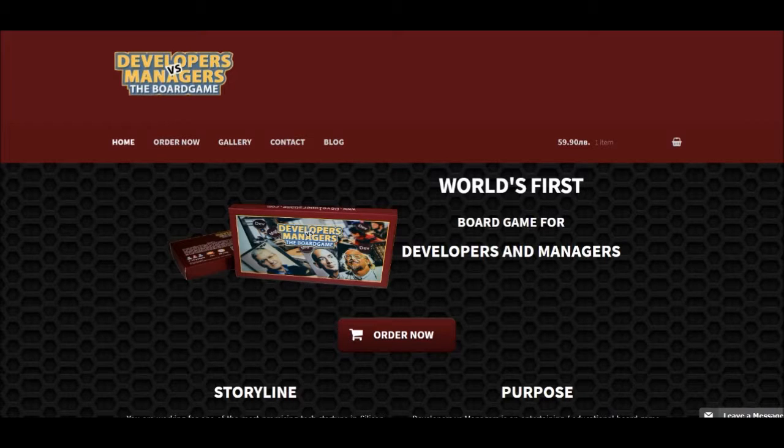First impressions: to start, I would add an icon up here by 'Developers vs. Managers.' You can't see it on my screen, but just add an icon up there to make it look more professional.